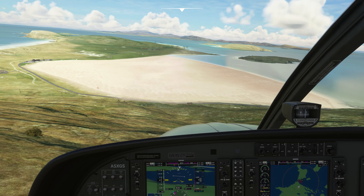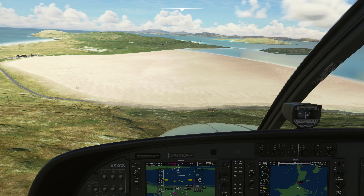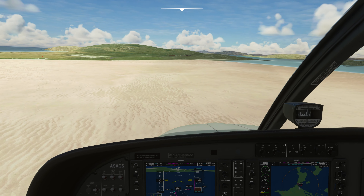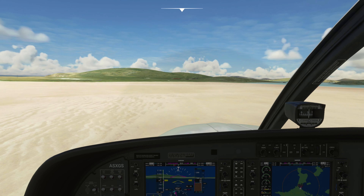Now we're flying back towards the airport. We've come down low over the headland and we want to land softly and as carefully as we can on the beach, then just taxi in to a halt. And that's the end of our flight.